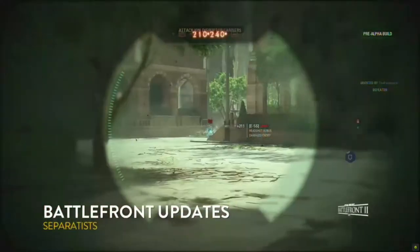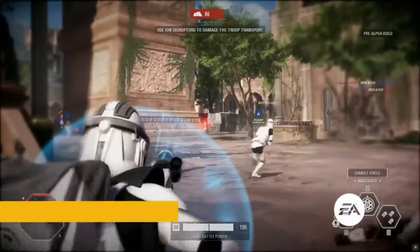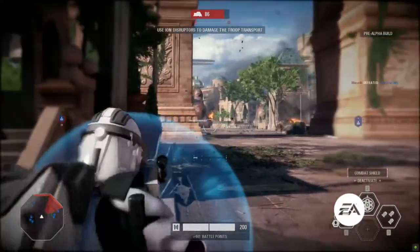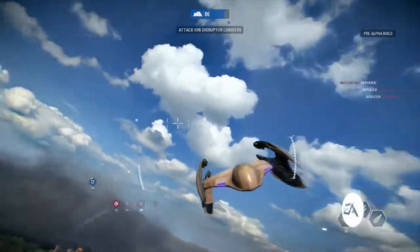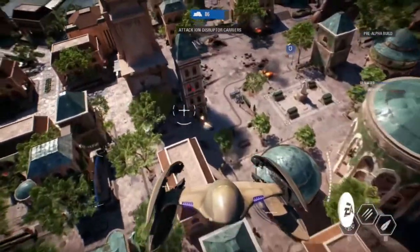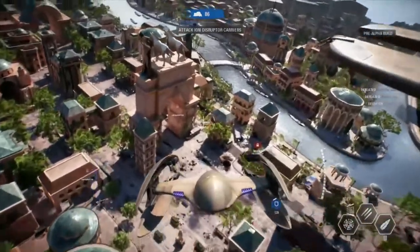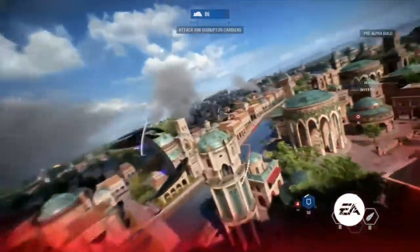Right now we're seeing some specialist gameplay from Battlefront Updates. Let's talk about the specialist and also the different classes. The class that Massive G is using is the heavy class. The specialist is kind of your sniper, but the heavy class has a bit more health than your average trooper and can pop a combat shield to push into areas — you can see them as pushers or defenders.